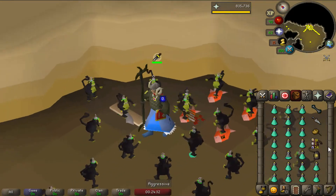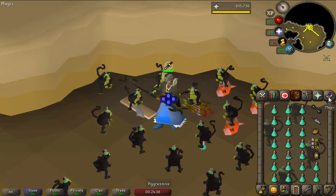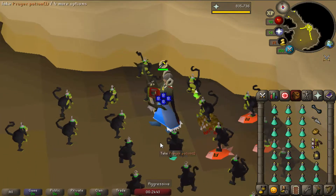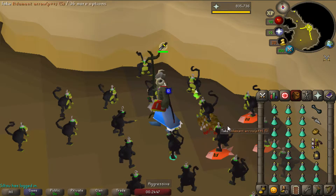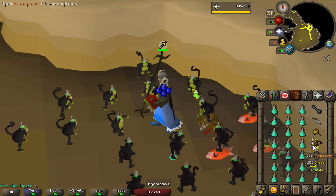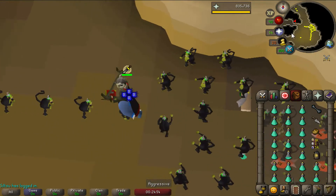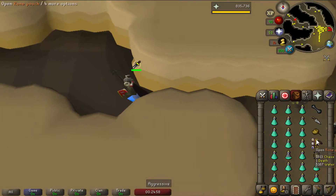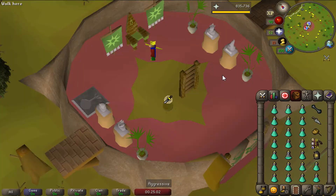I actually ran out of runes — ran out of death runes and pretty much running out of chaos runes as well. So the only thing we can do right now is some more Barrows to get more runes. We can get XP while doing it too, though I still need a few death runes for fighting the Barrows brothers. But I really want to do Barrows anyway because there's so many drops I still need from there. So we're going to teleport away and go continue Barrows.